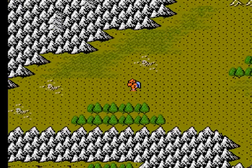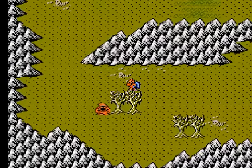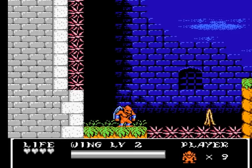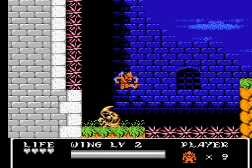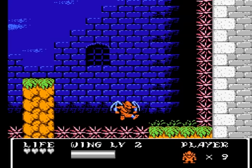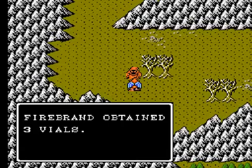Anyways, to get to the king's palace you have to go to the west. Normally there would be rocks blocking your way, but they're not there anymore. There's a place to get some more vials and kick some ass if you wanted to. Doesn't look like the magic tornado works against these enemies. This is where you can get some more vials if you really feel like it, but it's only three.